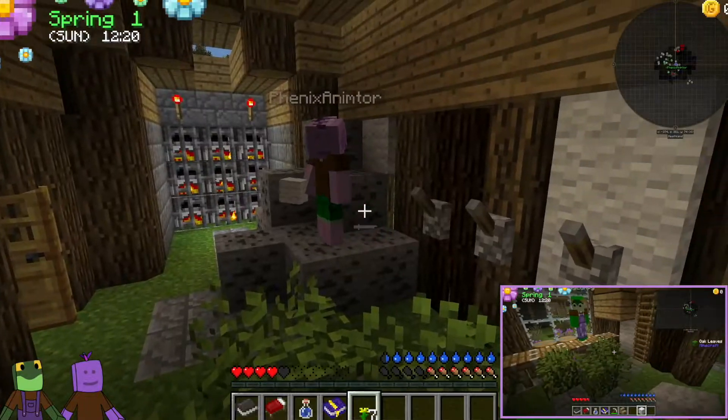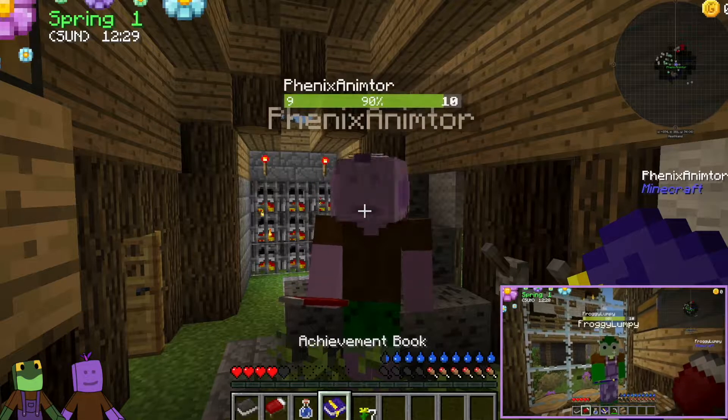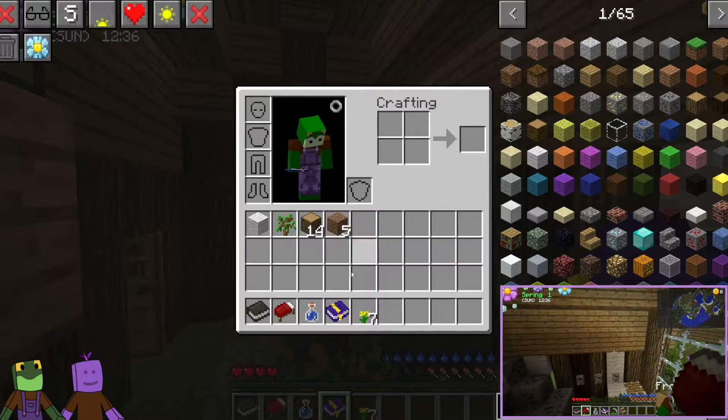When you start, you get a clean bottle of water, you get a bed, and you get two books. Those are the things you get when you start the game.